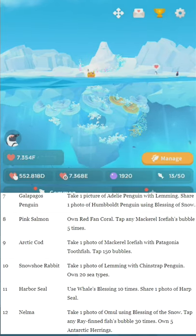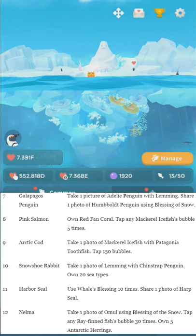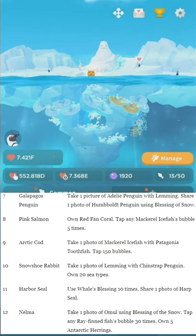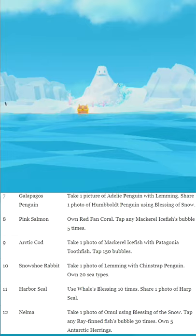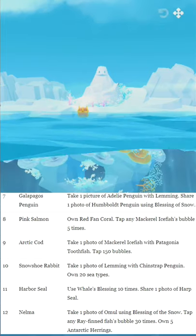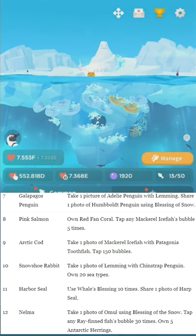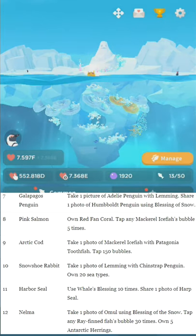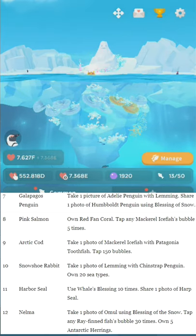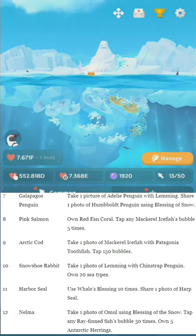Number seven: Galapagos Penguin. Take one picture of Adelaide Penguin with Lemming. Share one photo of Humboldt Penguin using Blessing of Snow. Note that taking a photo is different from sharing — taking a photo is pressing the shutter button, sharing uses the left button. As a tip, you can fake share: as soon as the app switches to Twitter or whatever you're sharing to, cancel back into Abyssrium, and as far as Abyssrium knows you have shared it. Apps don't really know if you post — they just know if the app switch occurred. That works in basically any game on mobile.